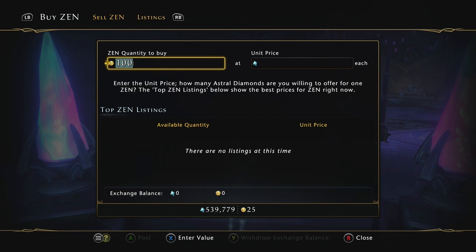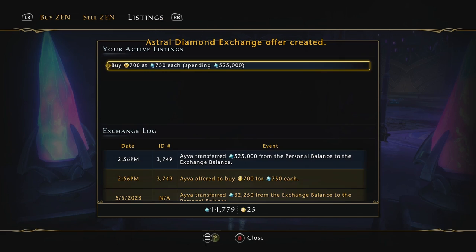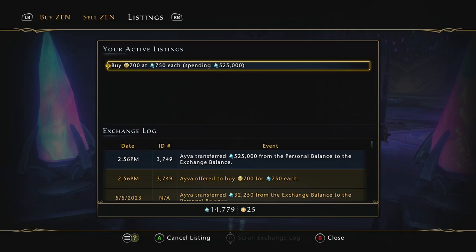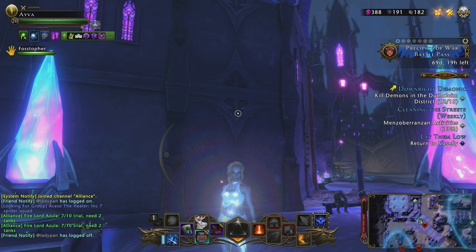Converting AD into zen is fairly easy. Just know there's about a week time frame you have to wait on console right now. You can convert using the AD exchange by typing in how much zen you want to purchase — because it's always capped at 750 now, just put the amount of zen you want to buy and then put 750 in the astral diamonds tab. Place your order and it'll sit there for some time, then your zen will come through and you'll have it to purchase your next bit of VIP. And just to be clear — buy your VIP. Actually buy your VIP.